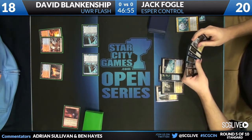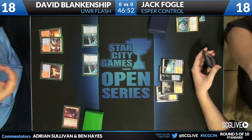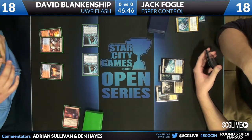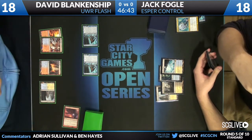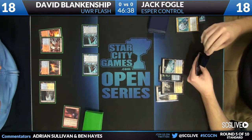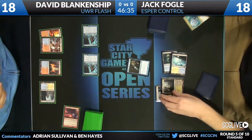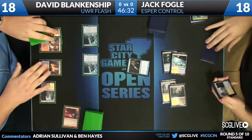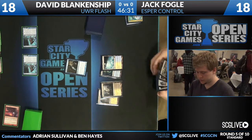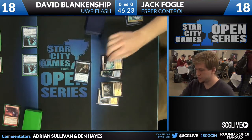Thinking about what he's gonna do, attacks for two with the Augurs, and plays a tapped Hallowed Fountain. Thinking about his options, passes the turn. End of turn, Jack's gonna play a Snapcaster Mage, flashing back that Azorius Charm to draw another card, and then another one for his turn. Picks up a couple more lands. In for two — we can both race. And he has at least a Drown Yard, which could start going to work on David.